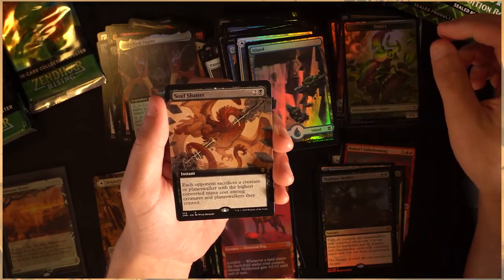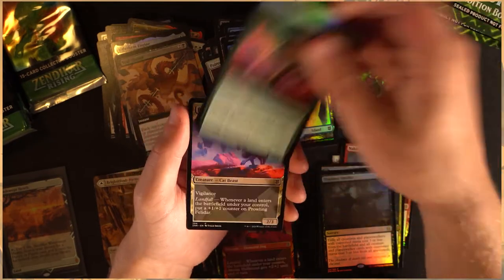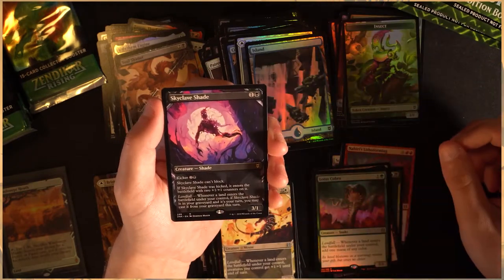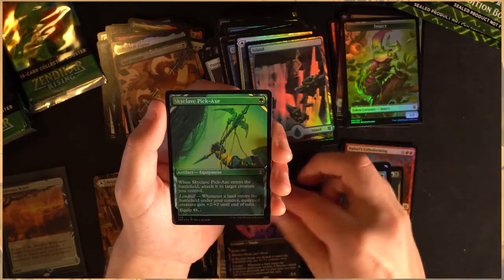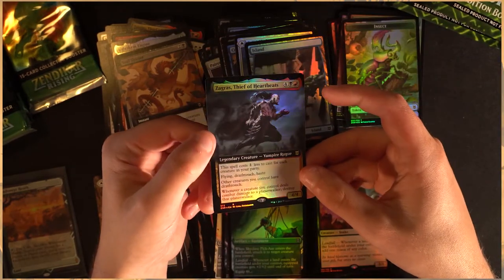Soul Shatter — love that artwork, it's just so stunning. Beautiful foil Lotus Cobra — very nice. Felidar here. Skyclave Shade, very nice. Beautiful foil Pickaxe. A lot of Showcase Foils in this. Ooh and a Zagross Thief of Heartbeats foil this time — look at that.